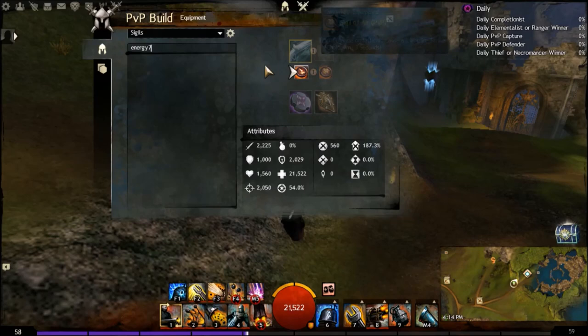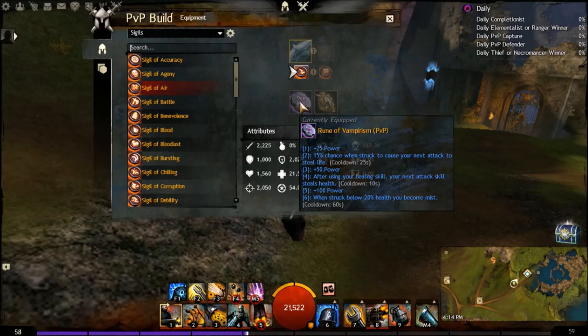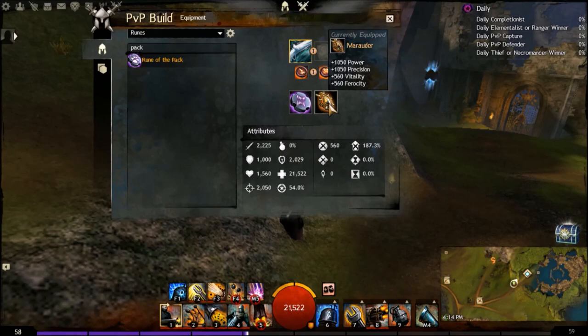Air is just a nice single target burst, so that adds to your massive burst. Rune of Vampirism for the high power, and you become mist formed when you get below 25%. You can also run Pack Rune, that's another variant there. We run Marauder amulet as well for the high power, precision, and health.